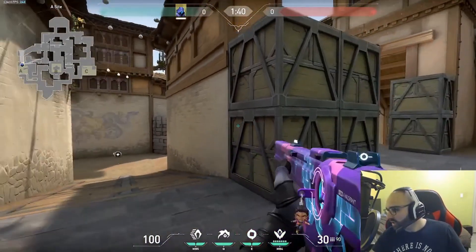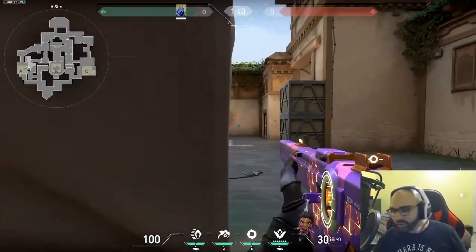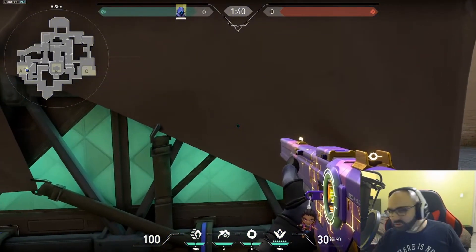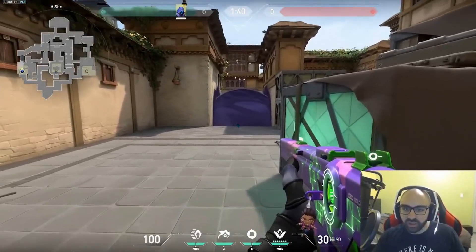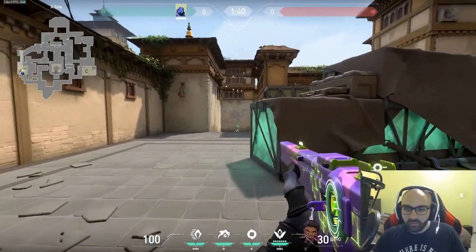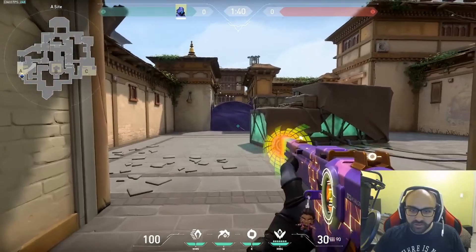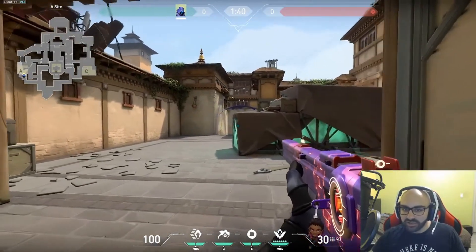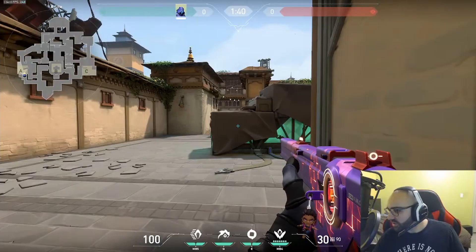The second defensive use is slowing down pushes. If your teammate says there are four enemies coming A short, you can throw one or two smokes on A long. When the enemy wants to push, your team has something to play off of and the enemy has to worry about timing when they come out of the smoke. For example, as Killjoy with an alarm bot and molly, your Omen smokes the entry — when your alarm bot goes off, you pop the molly, shoot freely into the smoke, and don't have to worry about four people rushing because they can't see you.